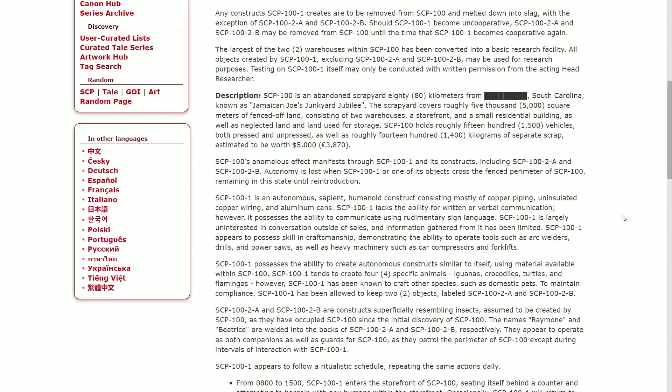SCP-101 possesses the ability to create autonomous constructs similar to itself using materials available within SCP-100. SCP-101 tends to create four specific animal forms: iguanas, crocodiles, turtles, and flamingos. However, 101 has been known to craft other species as well. To maintain compliance, 101 has been allowed to keep two objects labeled 102-A and 102-B.